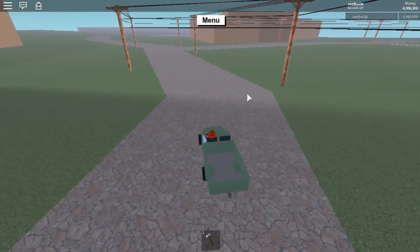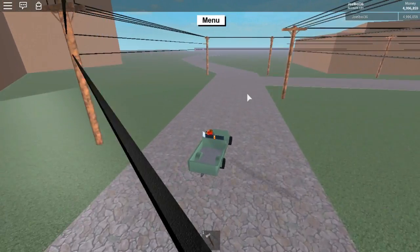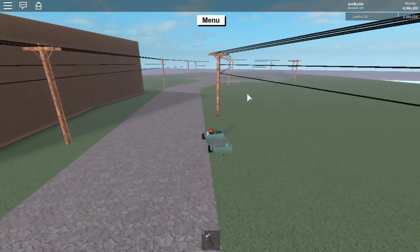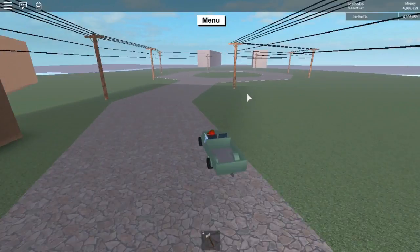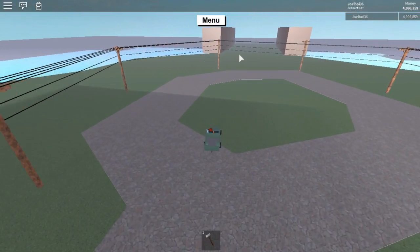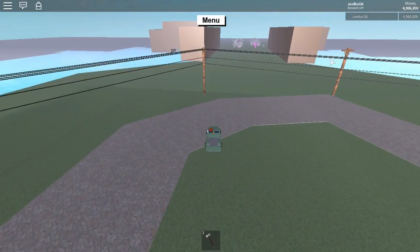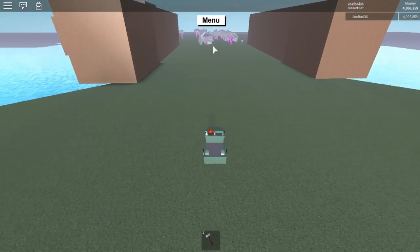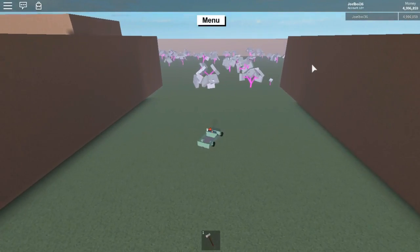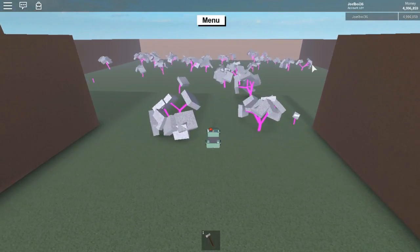All you need to do now is take a right turn, and then just go straight and you will probably see the wood glowing. My graphics are all the way down so I probably won't see it. Actually, I can see a little bit of it. And this is your destination guys - this is the Pinkwood.